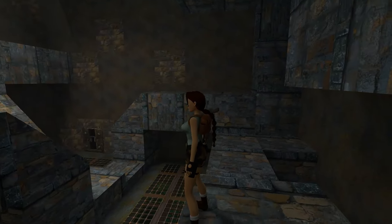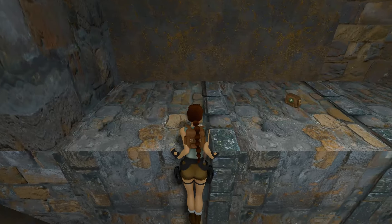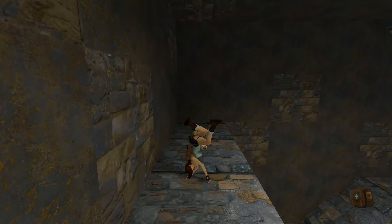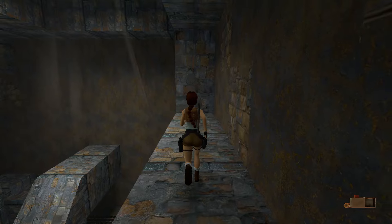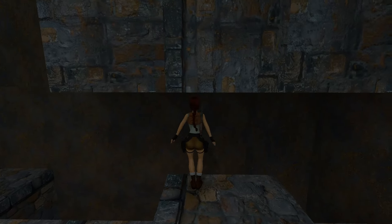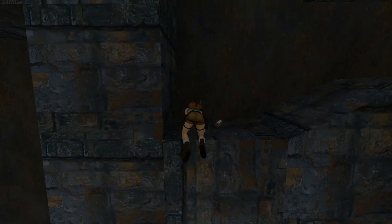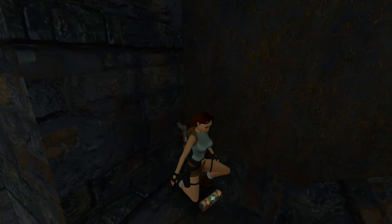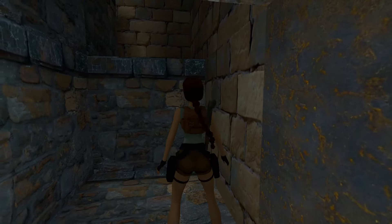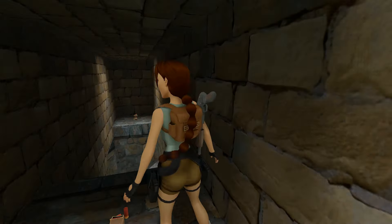First of all, on the ledge over there should be a large medpack and shotgun shells, which we definitely need after our last encounter with those gorillas. On the other side is a ledge with a small medpack, and above it is the entrance into the second secret. Can you grab it, Lara? I need to make a step forward first — she'll eventually grab it since she's nudged forward little by little. And there it is, the secret chimes — we have two out of three secrets now, and the third secret isn't really that far off.